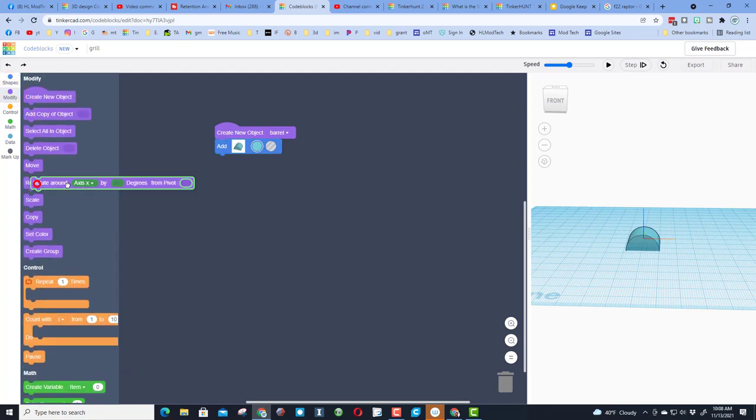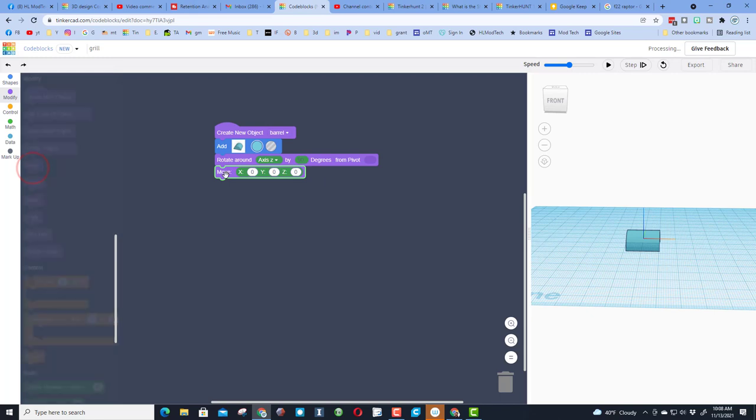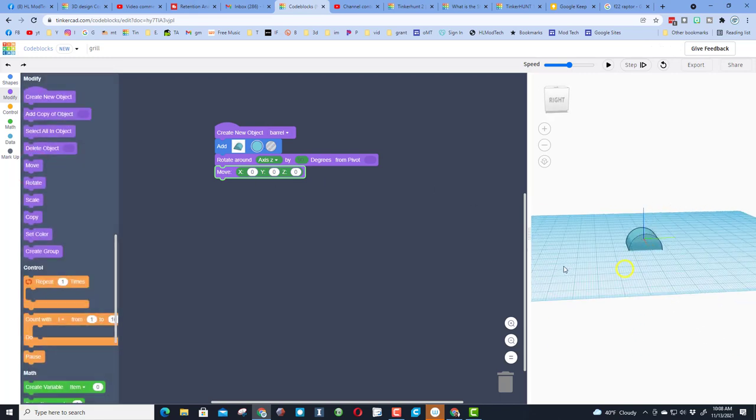We're going to do that with a Modify and a Rotate — go around Z and we want 90 degrees. Hit play and notice it turns so it looks like a grill. We also need to move it up. A lot of shapes tell you their measurements so we can tell how big this is.